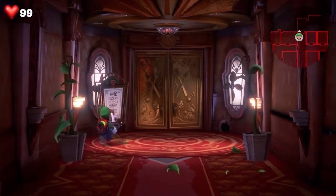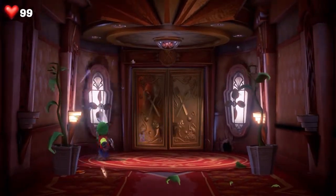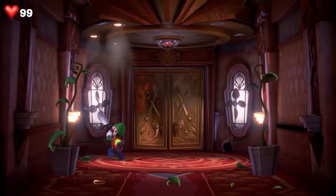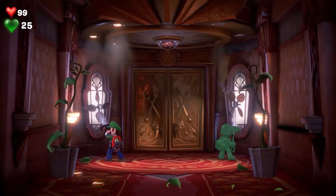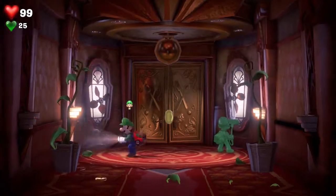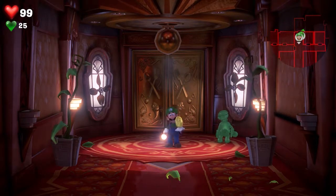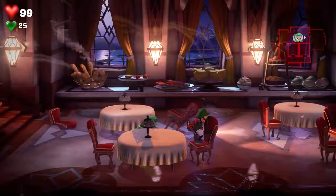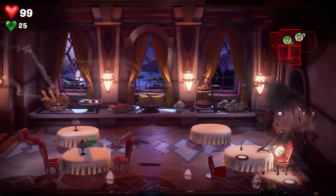The next gem is when you're about to enter the main mess hall. Instead, you're going to break this sign, use Luigi to turn this windmill, and use Goo Luigi in order to turn the other windmill. It will unlock the next gem. You can do this without having to come in here for the story — I didn't have to fight any of the ghosts, but I'm going to grab the gem anyway.